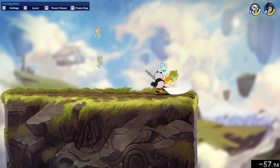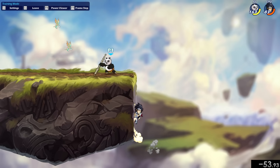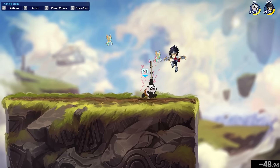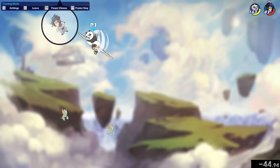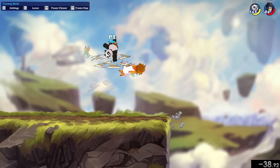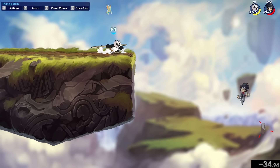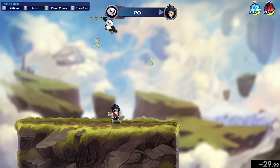Spear really struggles to KO on the ground, because sidelight and Nlight will pretty much never kill in a real match unless you steal someone's jumps. Down light into Sider is their primary kill option, so always be aware of that when you're in red. Not jumping and not panic jumping is one of the most important things you can do against Spear when in red, because it forces them to go for riskier options like falling Surge or ground pound.